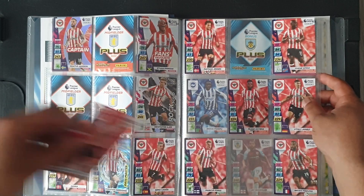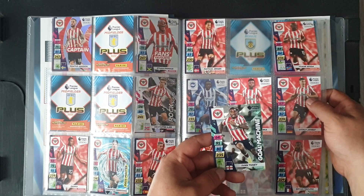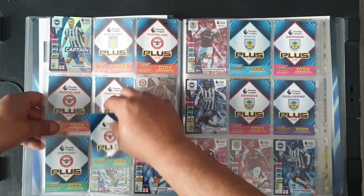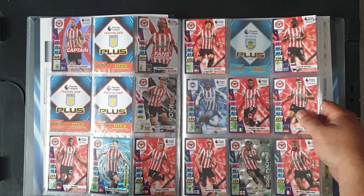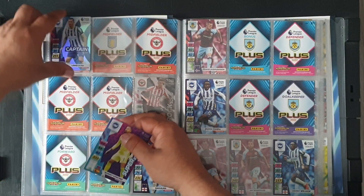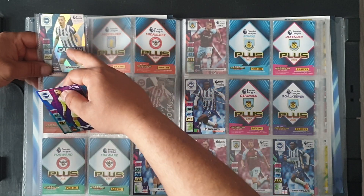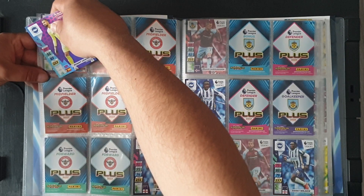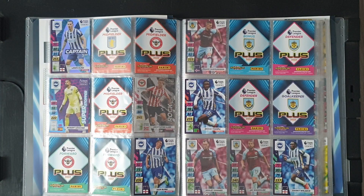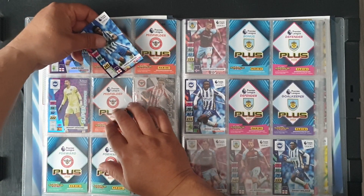Marcos Forss is a duplicate. Goal machine Ivan Toney at 62, right in there. Goalkeeper is a duplicate. Robert Sanchez — super stopper — at 67. Tariq Lamptey at 68, right next to him.